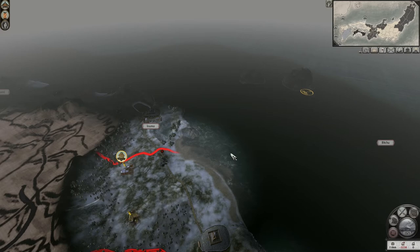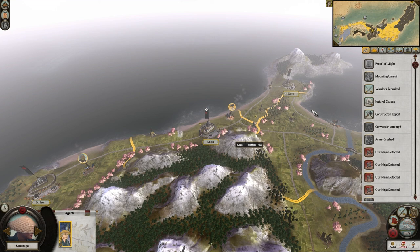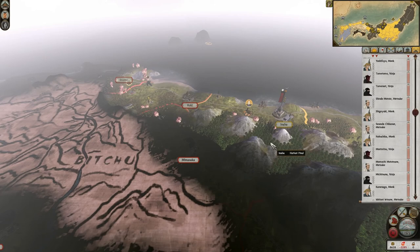Let's get increased in rank, trigger being broken, apprehension attempt, province lost, army crushed, conversion attempt, mounting arrest, mission issued. That should probably work — that's quite good as well. Natural causes — which one of my ninjas was that? Six. So it was a weaker one, but still, that's no good. So the question is — what are we going to do about that? It's a small army, but it's still something I have to deal with.